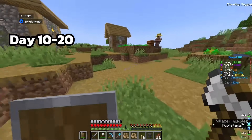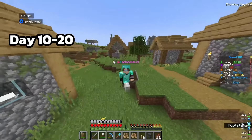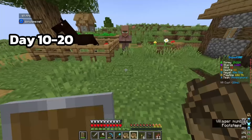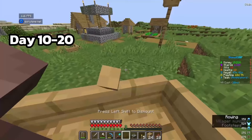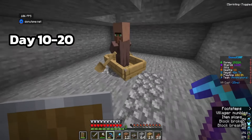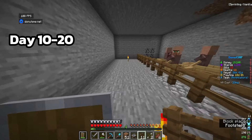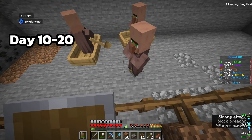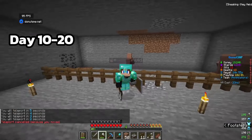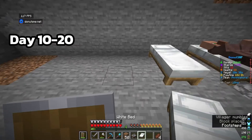I found a village with actual villagers inside - that's actually kind of rare on the server, but really useful because we can trade with villagers to get enchanted books, make kits, and sell them on auction. I grabbed the villagers with boats, dragged them out to one area, and started working on the future village base.